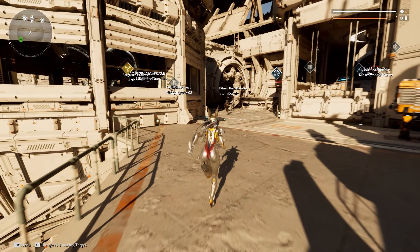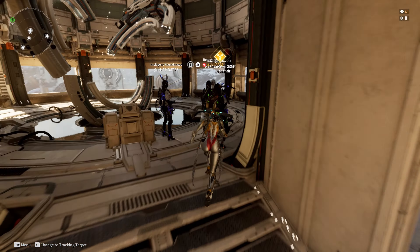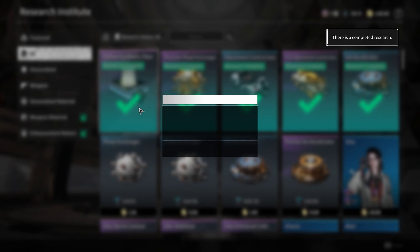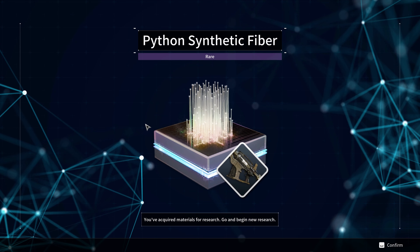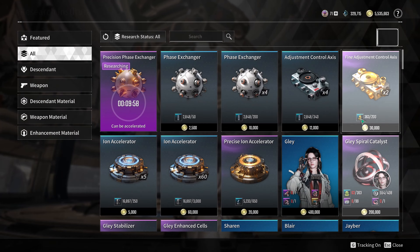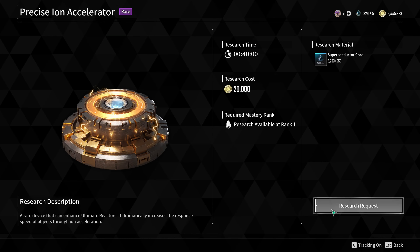Always be crafting. You have 5 crafting slots so make sure they are always on timer. Whenever you return to Albion, take out what's completed and set new crafts on. Do you need it? Craft it. You don't know if you need it? Craft it. You don't need it? Craft it. You will need a constant supply of resources to upgrade your gear and some of them are 40 minutes of craft time, so you want to keep a continuous supply of those materials.